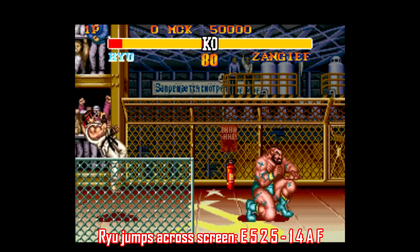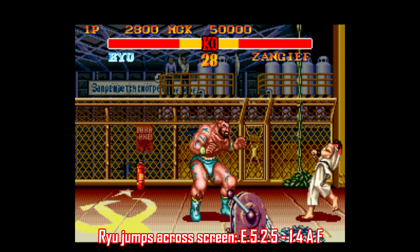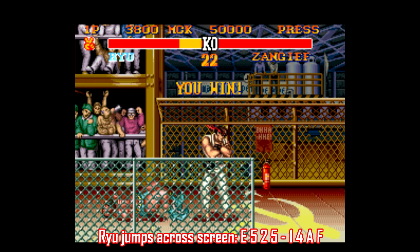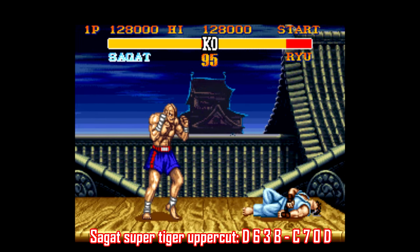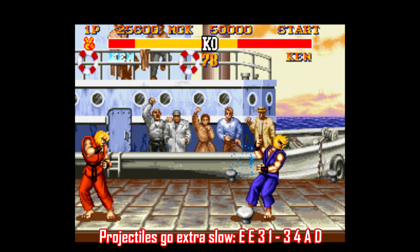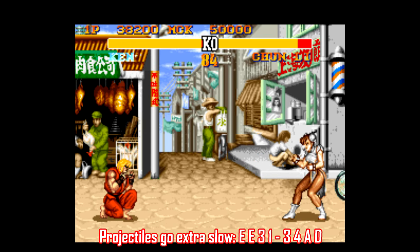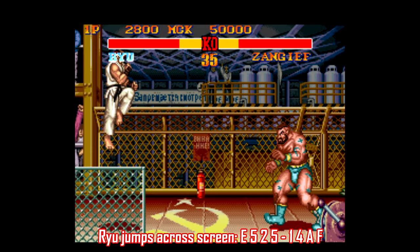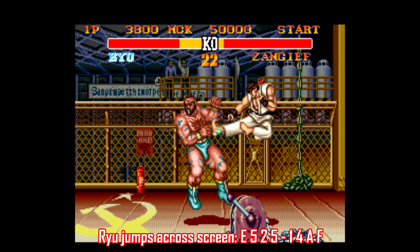There's a ton of character-specific codes here as well, like this one that has Ryu jumping from one side of the screen to another almost instantly — especially when you manage to land a kick that just obliterates your opponent. There are also codes that make certain moves ridiculously overpowered, like Sagat's Tiger Uppercut, which nearly launches him off the screen. But the code I really like slows projectiles way, way down so they just linger on screen for like 5 or 6 seconds. If you're playing a faster opponent like Chun-Li, it's pretty funny to see them inadvertently back into a Hadouken that's been lingering on screen forever. You can also stack some of these codes to have multiple cheats at once, though that's always a bit risky since you can potentially crash the game.